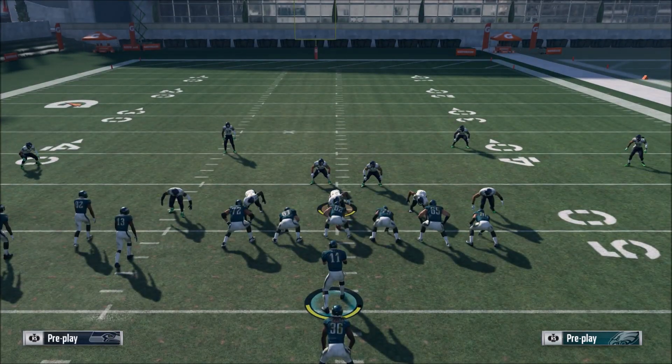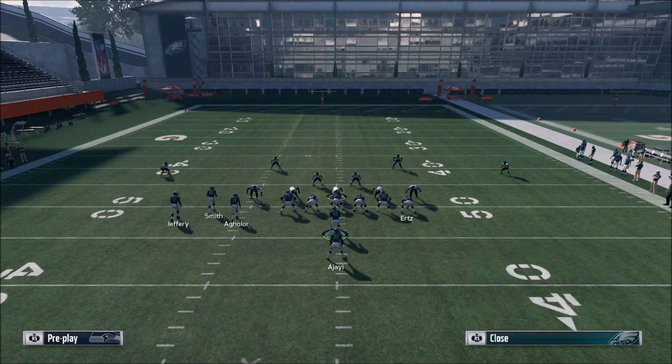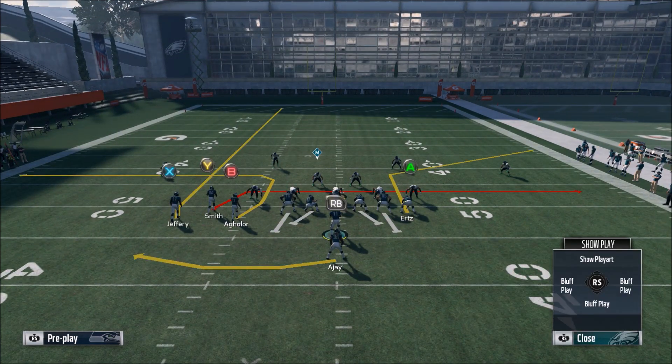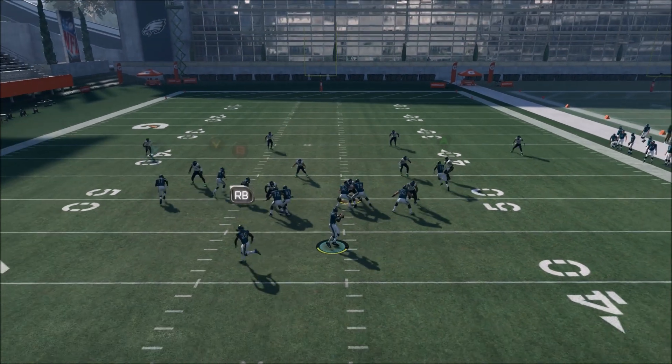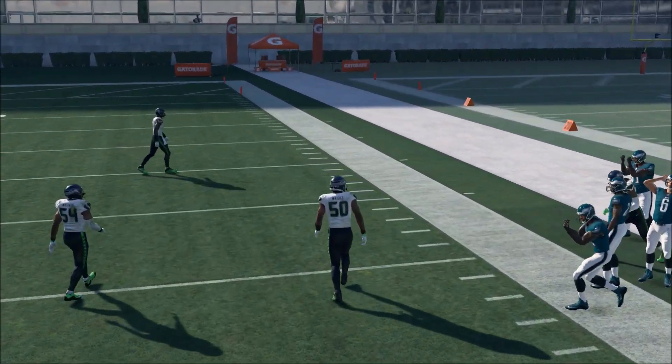So we'll show that. Here is a cover four — if they're playing any type of underneath coverage, you're going to want to attack that corner. The only setup for this play is just to re-drag the wide receiver, because the drag he's on originally is an option route, which we don't want. We want him to always run the drag. It's a very quick, easy setup and you'll see it easily gets underneath the deep zone.